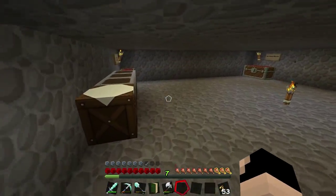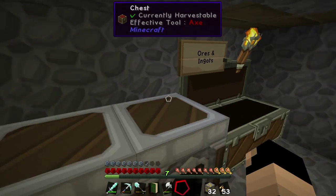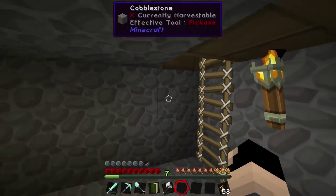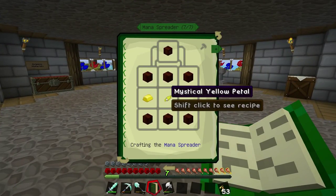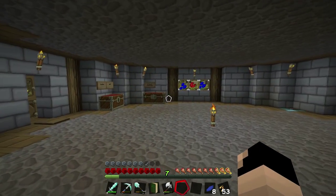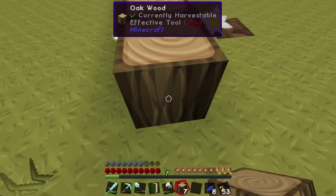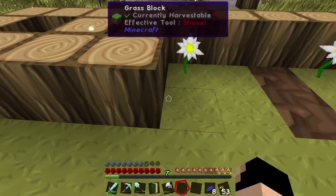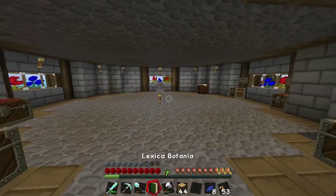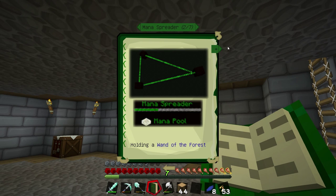I don't think I have any gold ingots - only iron ingots. We have a stack of gold so let's cook half of it, split between furnaces so it cooks faster. For shards I can use any type - we have the most of these ones. Let's put some more oak wood down and then investigate the wand of the forest - I'll have to make one since I didn't find one while adventuring.